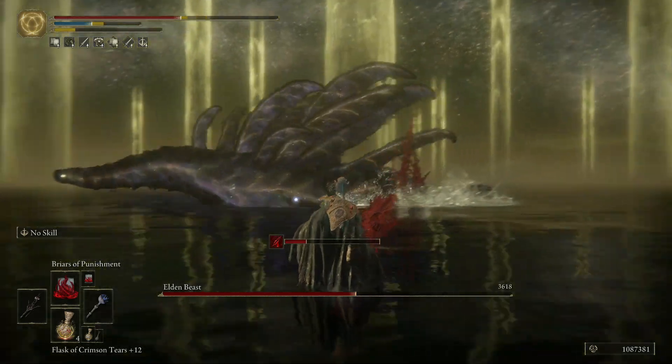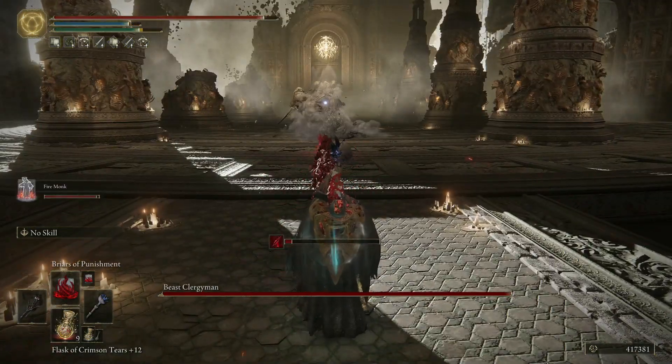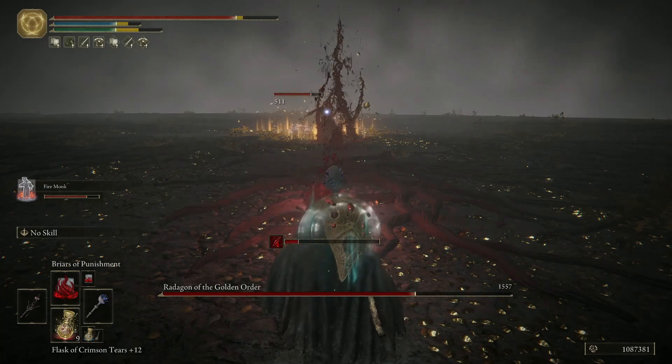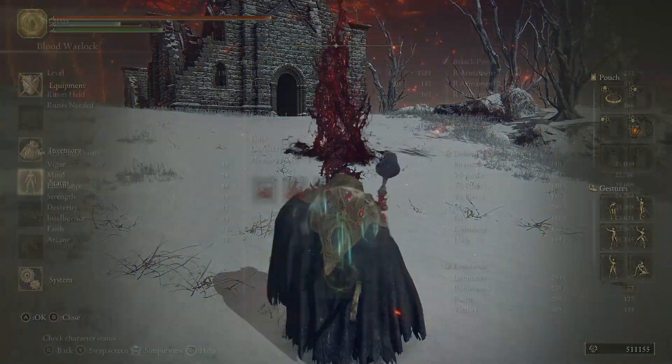Briars of Punishment has amazing range and tracking and can be chaincast as long as you have mana. The damage is pretty good against most opponents, so as long as you have a Spirit Ash tanking for you, just stay at range and spam your way to the Elden Throne. Casting it will cost us 50 HP.